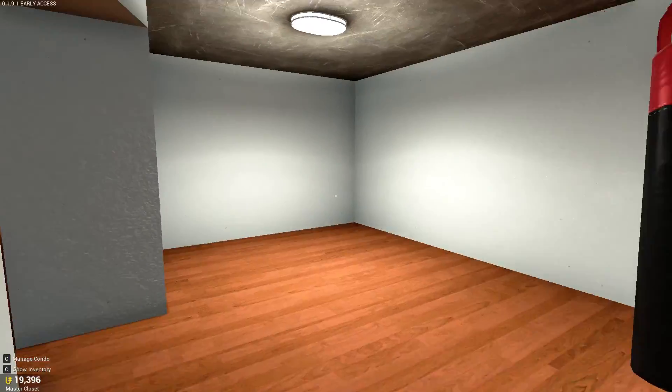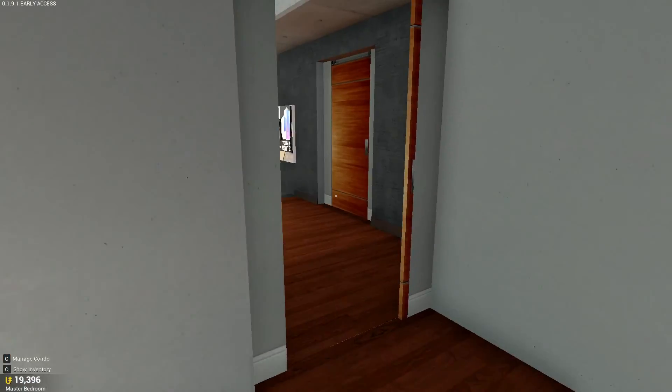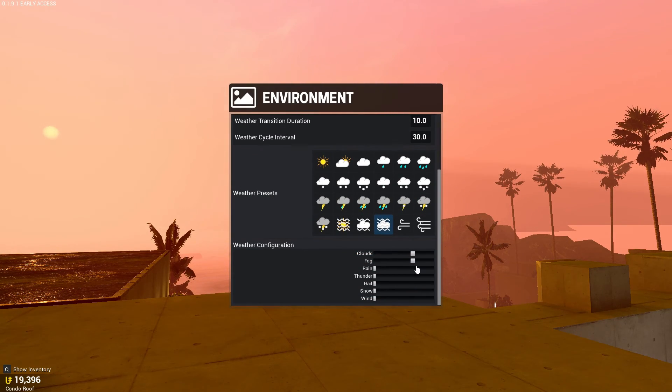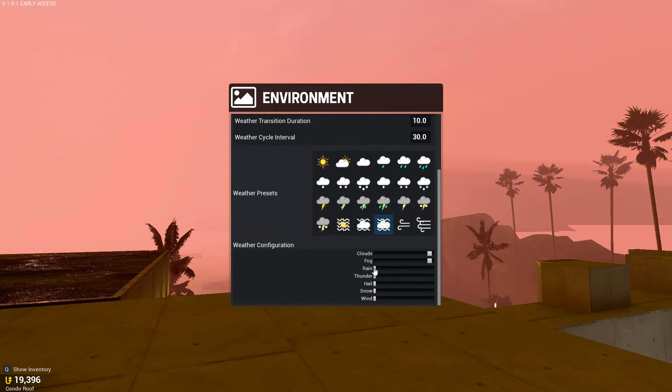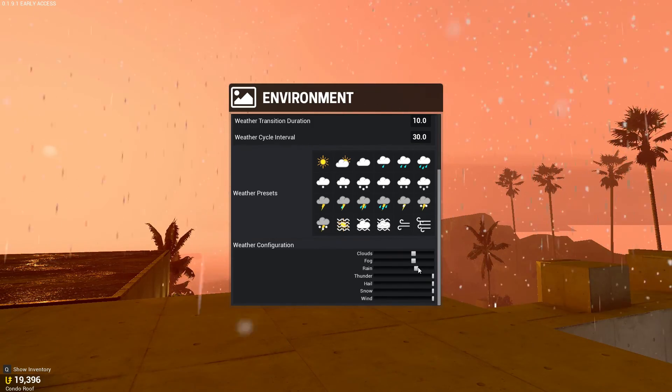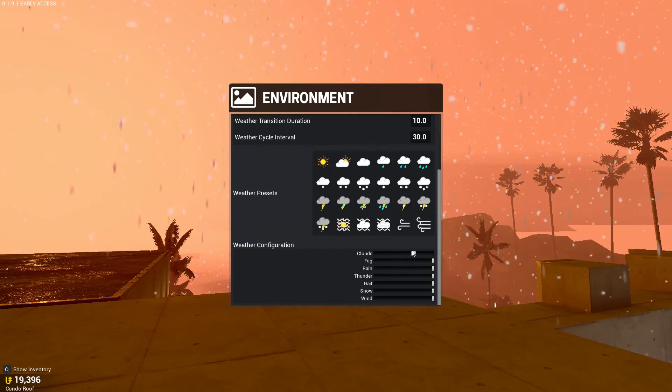It looks like Tower Unite is just kind of experimenting with some physics, which is really cool. Checking out some of these other weather patterns — you can do sun with fog, clouds with fog. And you see all these dials just moving around. I believe we can adjust these ourselves. We can do everything: snow, wind, hail, rain, fog, and clouds.